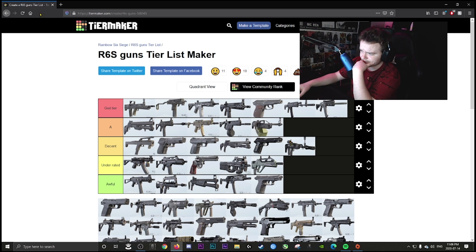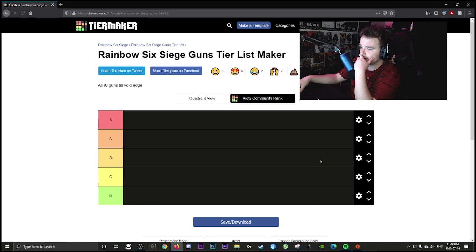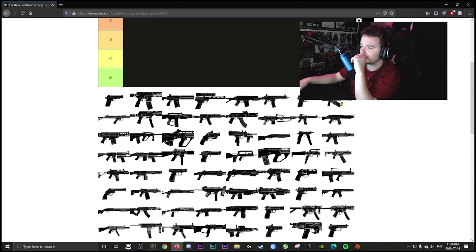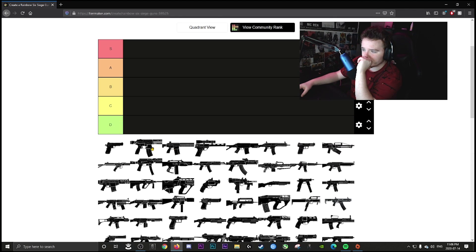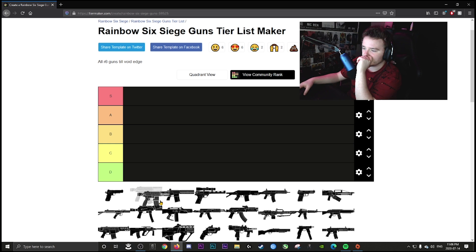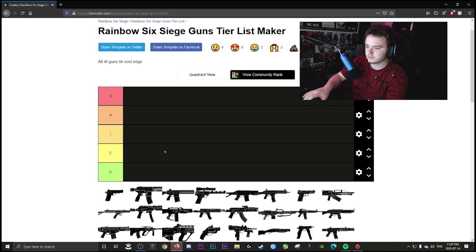Now for the R6 guns tier list — the gun pictures look a little weird in the template but we can work with it. Starting with pistols. The tier categories are: S for great weapons, A for good, B for decent, C for awful, and D for underrated.